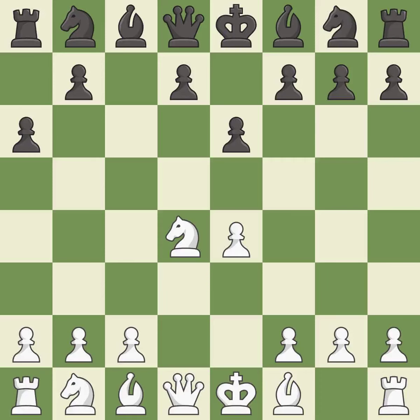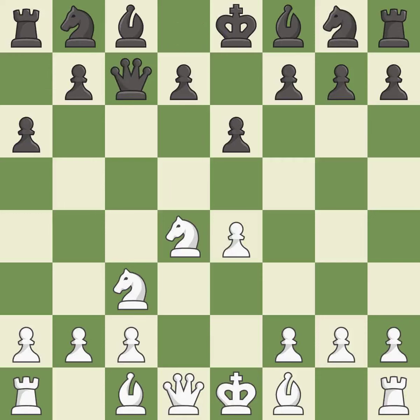E6 prepares for a b5-pawn push to gain space on the queenside and stops the white pieces from using the b5 square. Nc3 develops the knight, supports the e4-pawn, and controls the d5 square. Qc7 controls the important d6 and e5 squares and keeps white guessing where the black pieces will develop.